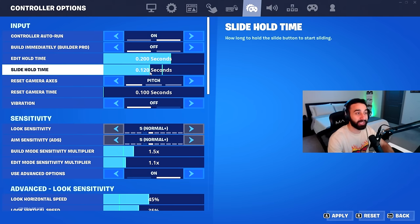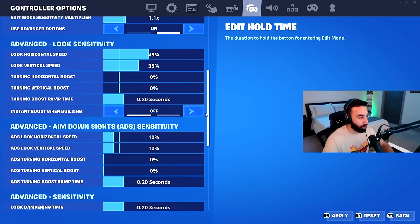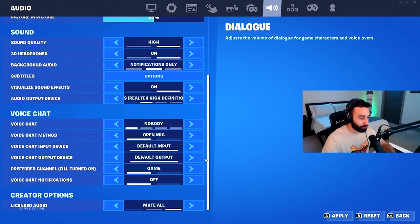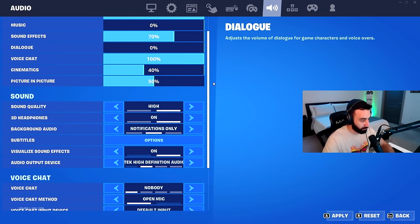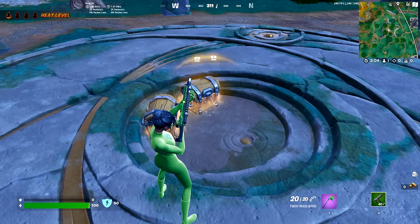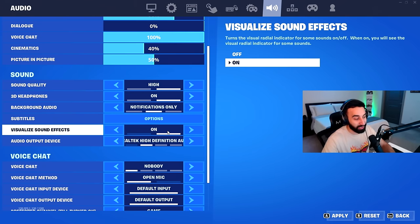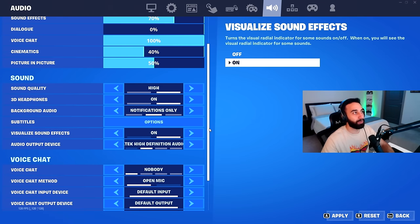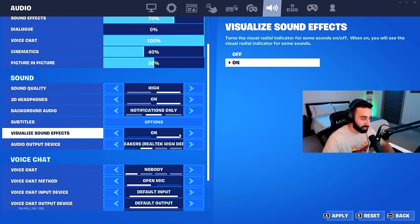Slide hold time is a very important setting that a lot of people don't know about. The rest of the controller settings don't apply to me, so I'll skip those. For audio and volume settings, the key thing I want to highlight is visualize sound effects, which I have on. This gives you visual icons on screen for different sounds — for example, footstep icons when someone is running near you, or an icon when someone is healing nearby. It gives you a real advantage in many scenarios.